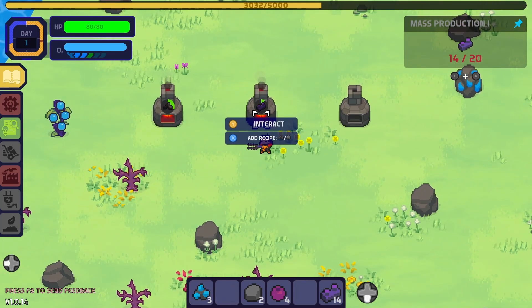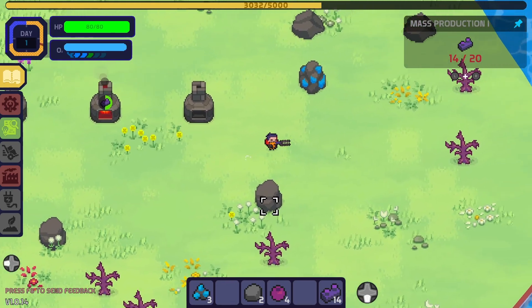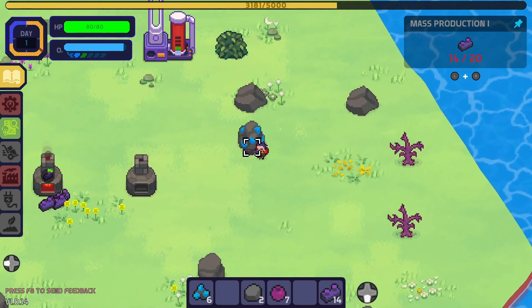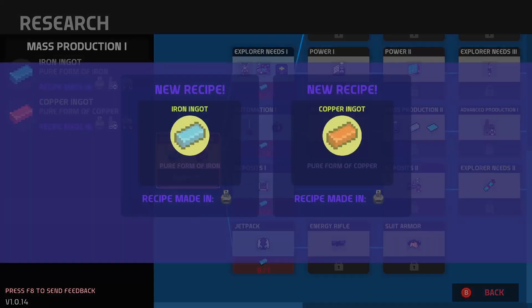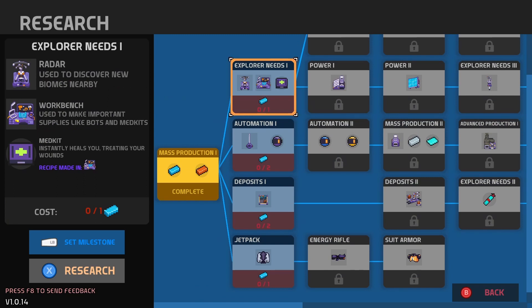We got more charcoal and stone — is it just one stone? One and one? What do we got going on? I'm gonna get to the automation as quickly as I can. I like the bots running everything around for me so I don't have to worry about it. Research time baby! Now I can make my own iron ingots. I think we want this — I have to make the workbench first anyway. We'll set this as our milestone.